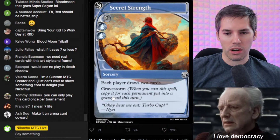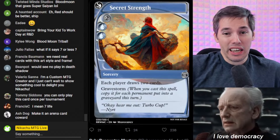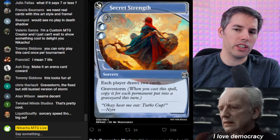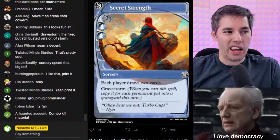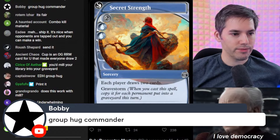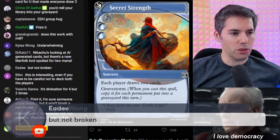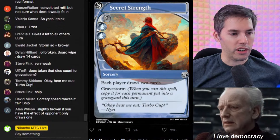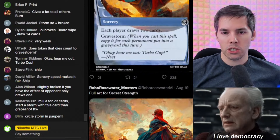Hear me out — turbo cup! Each player draws two cards and it has Gravestorm. This doesn't seem bad — it looks quite fair. Each player gets the ability and it's really expensive. Sure, you get to storm off a little bit. You could buy the turn by casting a bunch of spells, drawing cards, and maybe combo off — it's Storm-esque. Even if your opponents get the cards, maybe it doesn't matter because you're going to win the game on that turn anyway. Group Hug Commander card — Secret Strength! Fufu says print it. Underwhelming but not broken. You guys seem to like Secret Strength — let's print it.